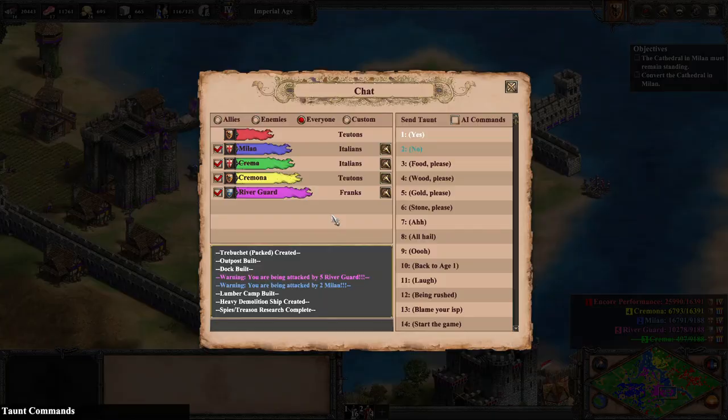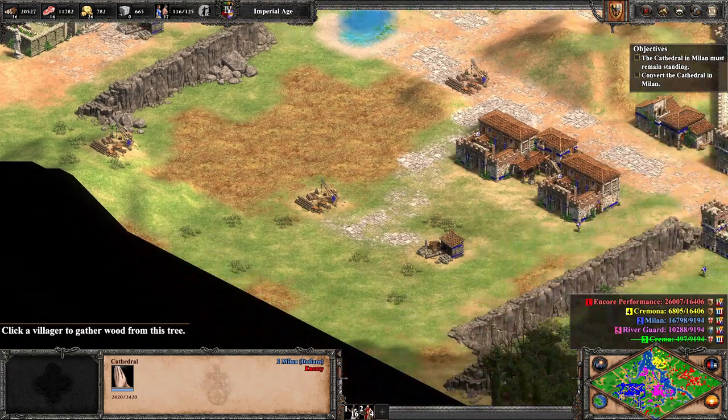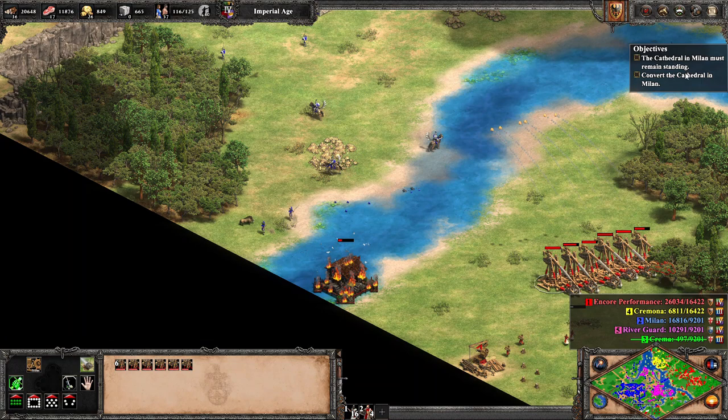Upon this small victory, we research spies and begin to plot our capture of Milan. We land trebs, fire on a tower or wall, pack up, and sail back to the safety of our riverbed until there is a clear enough breach in Milan's defenses. We build a castle here and wait — a trigger goes off and Milan sends out a large group of Genoese crossbows, who are then promptly cut down by castle fire.